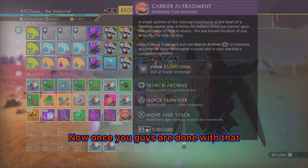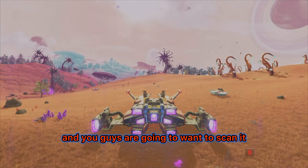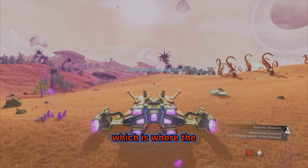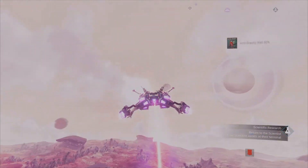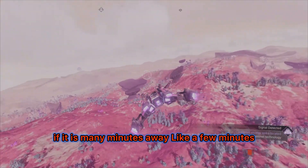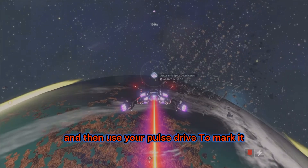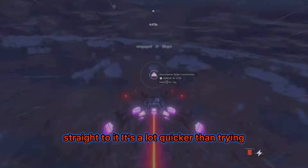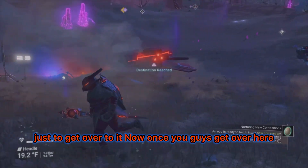Once done, get your Carrier AI Fragment, hover over it in your inventory, and scan it. It will point out exactly where the Dissonant Spike is — that's where the sentinel ship will be. If the location is many minutes away, the easiest thing to do is go back up into space, use your pulse drive to mark it and lock on, and it'll shoot you straight to it. Much quicker than traveling many minutes across the landscape.